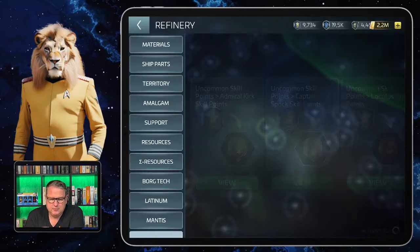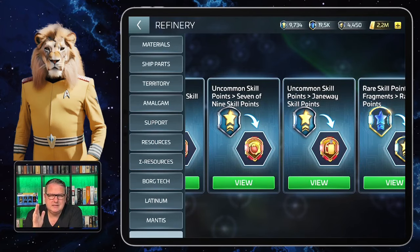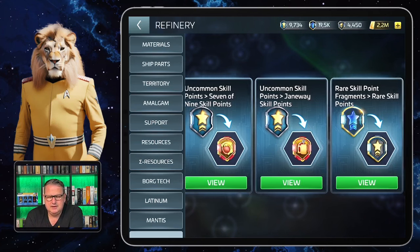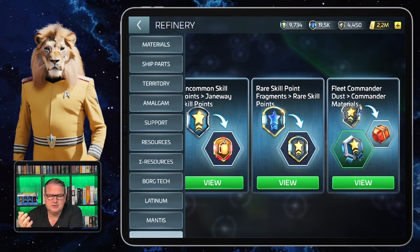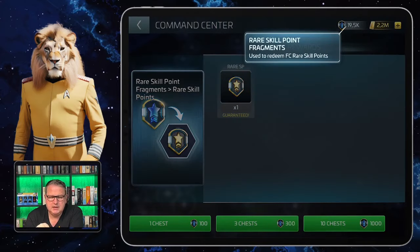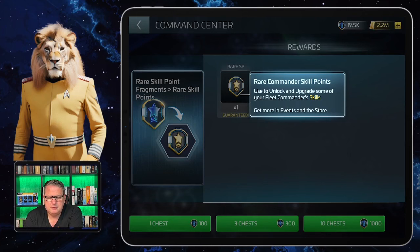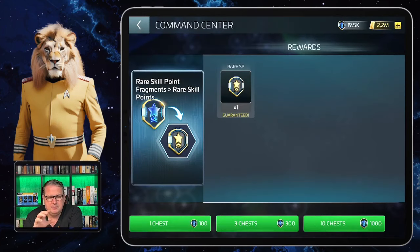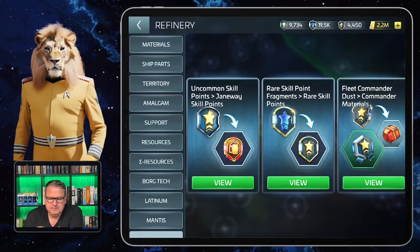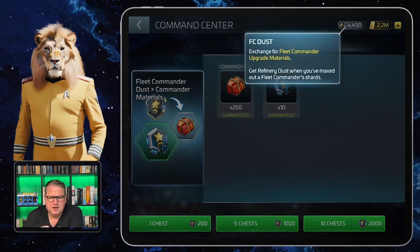So if you have those skill points you really need to decide: do you need some to upgrade Kirk or Spock? Because once you exchange them, those skill points can only be used for the fleet commander you got them for — Spock skill points only work to unlock and upgrade Captain Spock skills. It's the same with Locutus, Seven of Nine, and Janeway. So it needs some strategic thinking. The rare skill point fragments can be exchanged for rare skill points, and you need those rare commander skill points to unlock and upgrade some fleet commander skills.